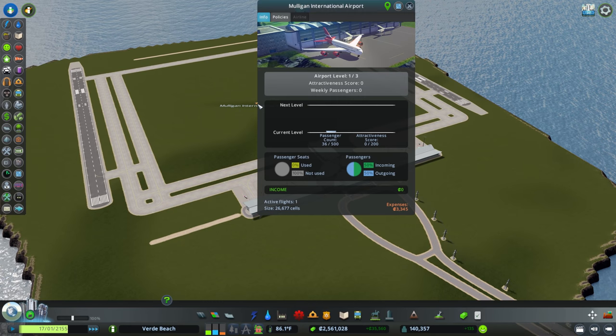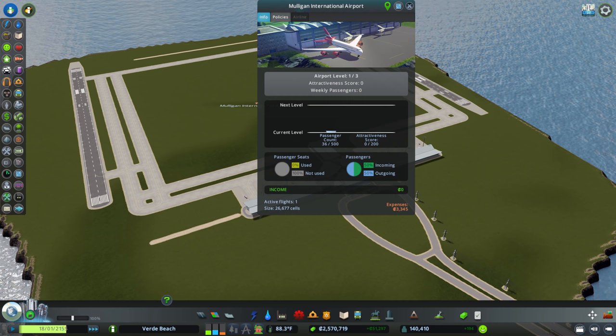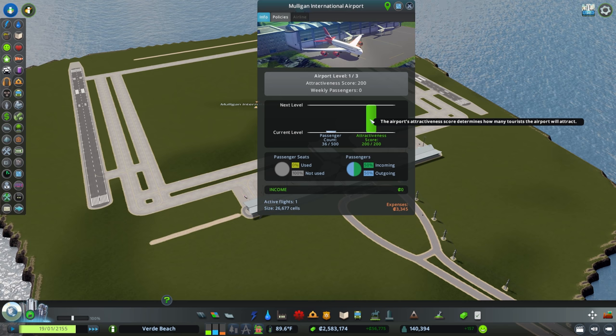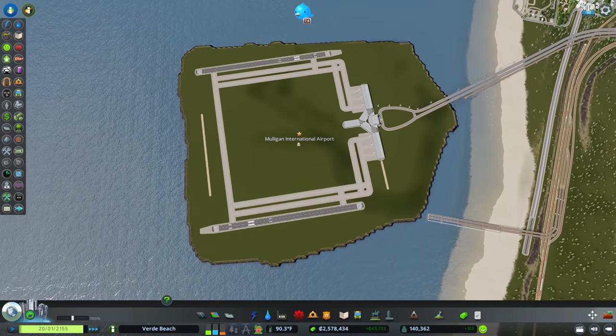We should now be on our way to getting passengers. As far as attractiveness goes, we don't really have much going. I'm going to go into policies and enable hotel discounts - that gives us our attractiveness. I just want to get past this small concourse, and we are already not living in reality as we just blasted away the whole airport, so I think it's okay to take some liberties.